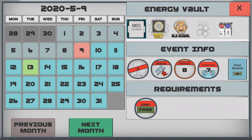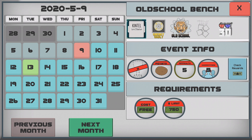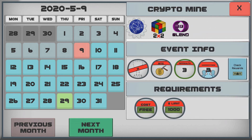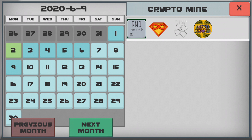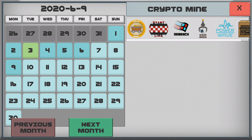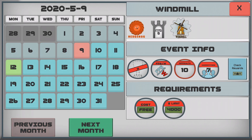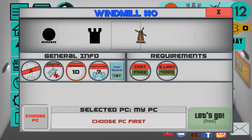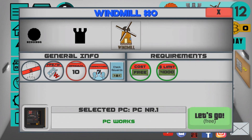For example, on day 13 there's a processor icon, which means a new processor will release that day. You can see all the benchmark info on the calendar — the difficulty, the type of benchmark, and everything you need to know. When you click the next month it doesn't skip to it — it just shows you that month for planning. You can skip to a specific day and play that benchmark directly. It's a very useful calendar for planning your game.